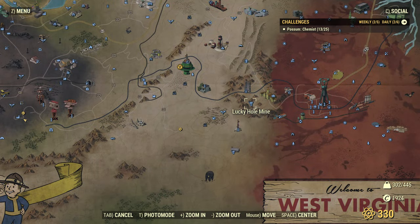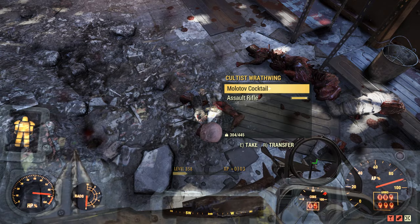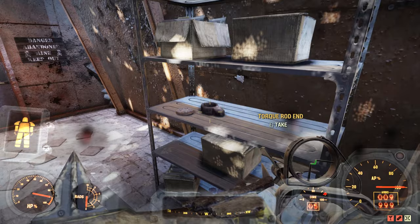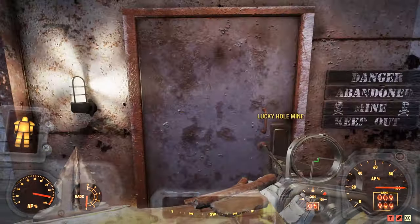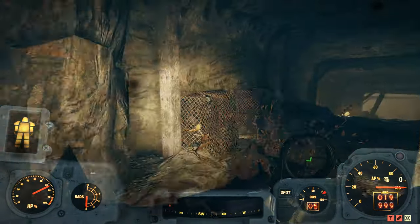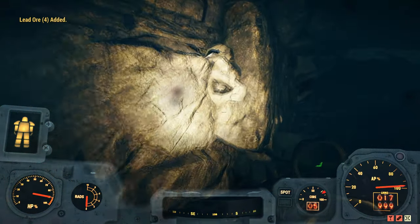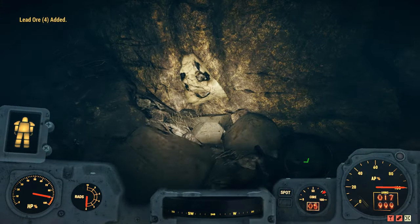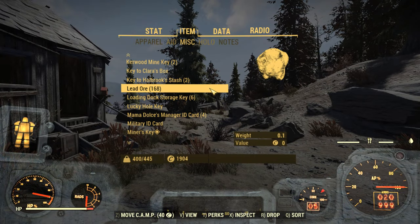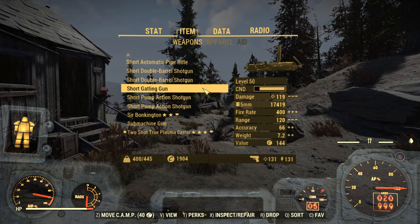Once you've picked up all the Lead at Hornwright Testing Site, which should only take about a minute, head over to the Lucky Hole Mine. This place now has Cultists running around instead of Mole Miners, so kill the Cultists and loot all the melee weapons, ballistic weapons, and all the steel and lead scraps — things like buckets, torque rods, and makeshift batteries. Head into the mine and go through the entire thing, paying close attention to the walls, because it's chock full of Lead and some Crystal Shards. From one run I managed to get 168 Lead Ore, plus a ton of weapons and some armor from the Cultists.